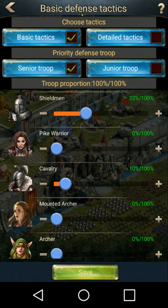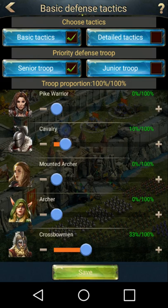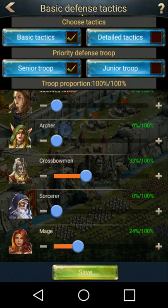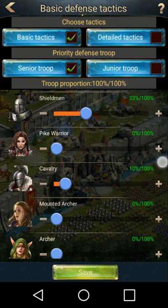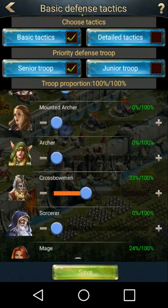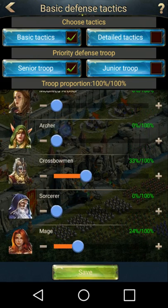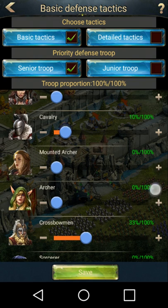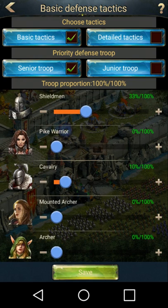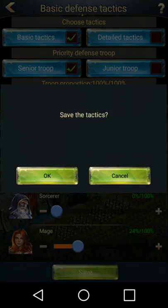We're gonna start with the Garrison of the Wall. Each troop has their own troop types — there's an attack and a defense. Know your differences; if you do not know your differences, you will not be successful. Infantry: shieldmen. Cavalry: cavalry. Archers: crossbowmen. And then mages: mage. These are all defensive troops. Your Garrison setup should look pretty much exactly like mine. Your infantry is gonna be in there taking big hits, your mages are gonna be in there taking big hits, and your crossbowmen are gonna be in there delivering big hits. Your Wall Garrison should look pretty much just like this percentage-wise. Go ahead and save that.